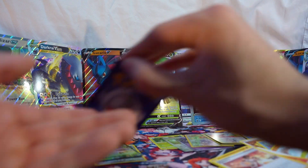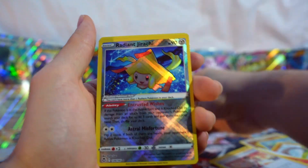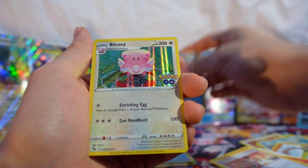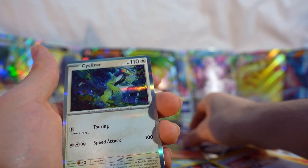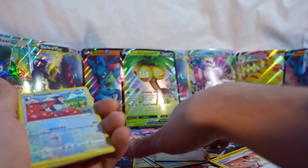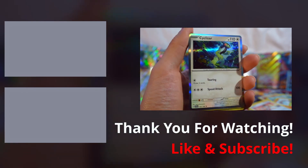We honestly didn't get that many good hits. So we got the Alolan Exeggutor, Radiant Jirachi from the Silver Tempest pack, Articuno, Galarian Slowpoke, Blissey, Charizard hollow, Sylveon hollow, and the rest are the reverses and the one rare. I hope you enjoyed - go check out my other videos if you haven't already, and I'll see you guys next time!